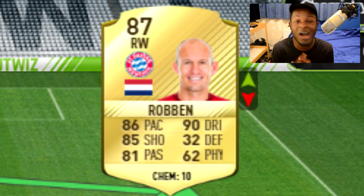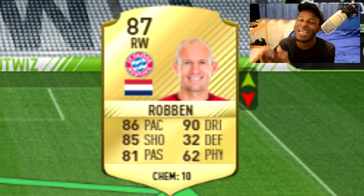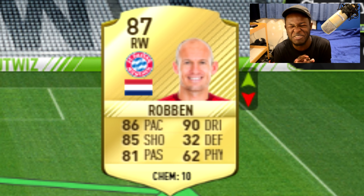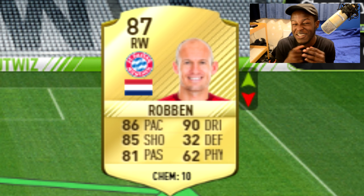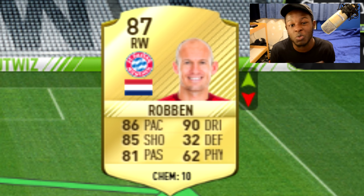On the other side we have Arjen Robben. In comparison to the other players he's actually been downgraded — he went from a 90 rated card to an 87 rated card, which is pretty poor. He took quite a bit of a hit on his pace and dribbling. He used to have 92 pace, 92 dribbling, and 86 shooting. Now he only has 86 pace, 90 dribbling, and 85 shooting, which isn't the best. Nevertheless, he's still the highest rated right winger in the Bundesliga, which is why he's made it into the team. When it comes to the game, even though I might try this team out, I'll probably go for someone like Bellarabi because he's quite pacey.